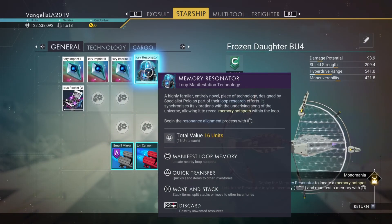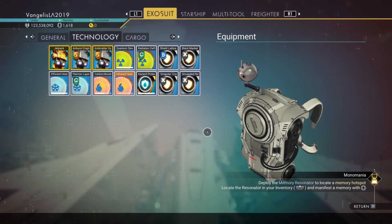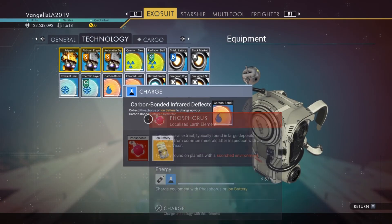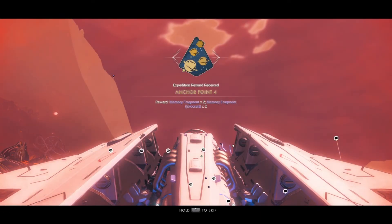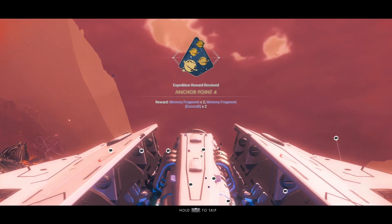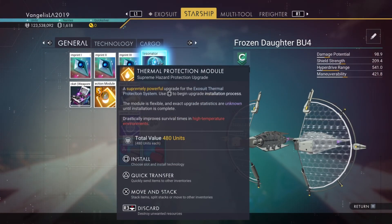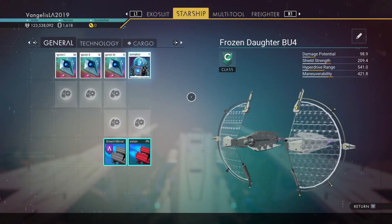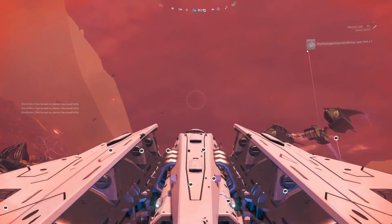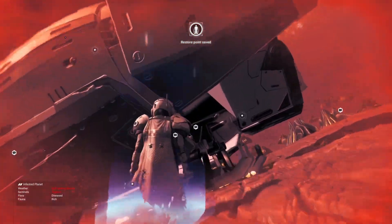My life support is at 50%. Let's do the doodads. Manifest loop memory - yeah, I've got to do the thing with the thing. Let's do that. Alright, let's do the blah blah. Memory fragment times two, memory fragment exocraft times two. Alright, what does that look like? Suspicious packet - giggity. That'll do pig, let's get on with it. Manifest memory. Another quick save and off we pop.